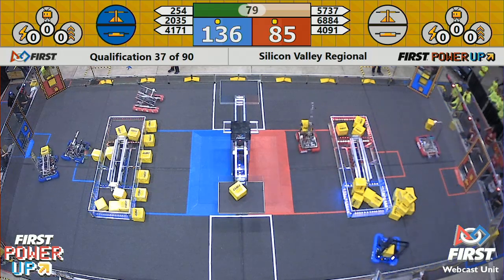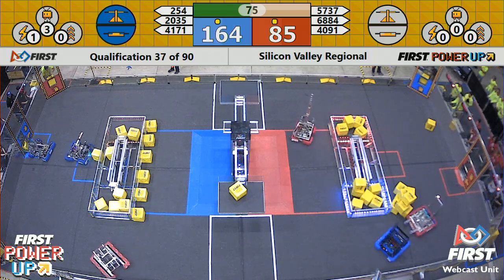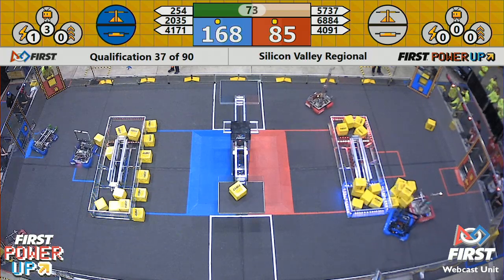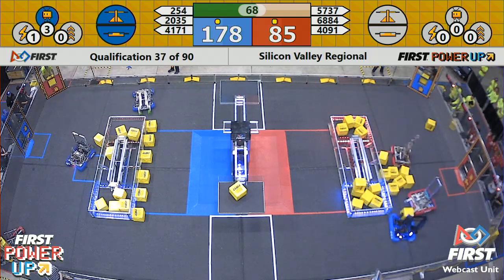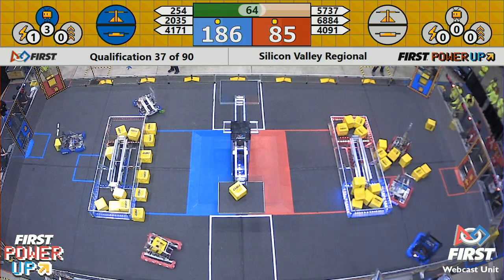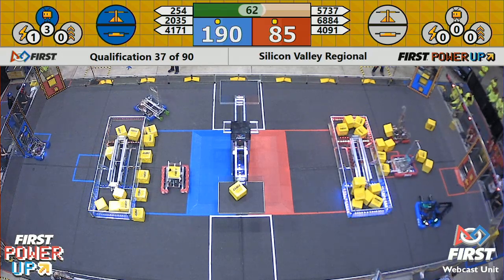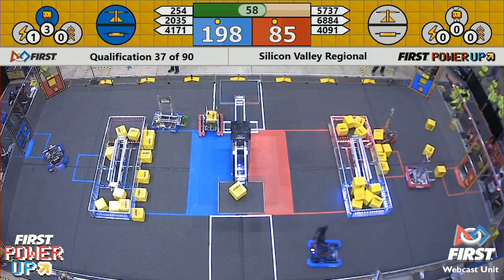The red alliance needs to load up their switch before they can start regaining that point deficit, but they can also put some emphasis on power-ups — getting those power cubes through the exchange zone. The blue alliance already has three in the levitate power-up portion of the vault, and that will earn them a 30-point bonus when we hit that last 30 seconds.